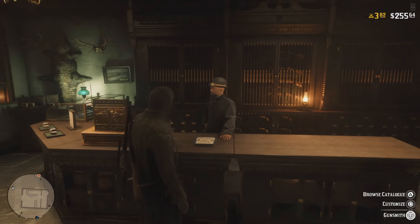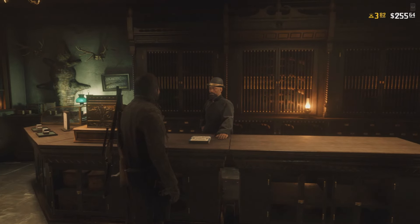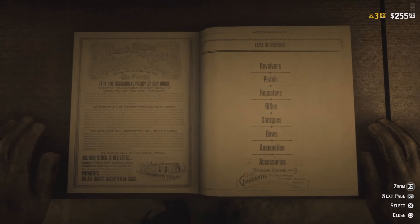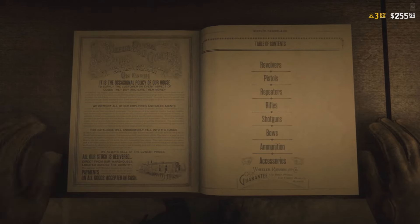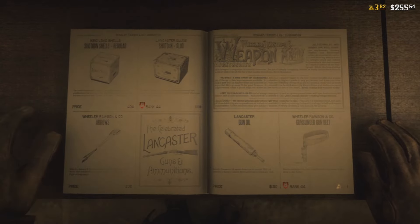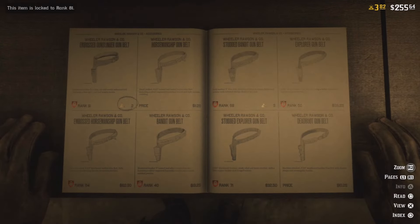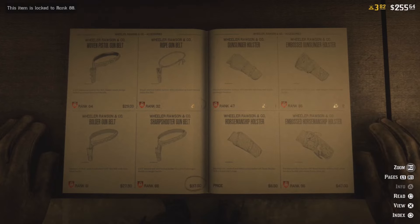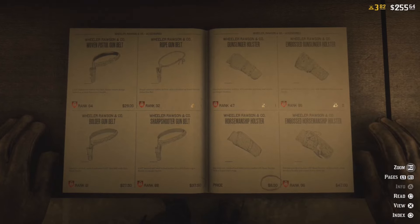Ladies and gentlemen, I'm here just to give you a quick guide on how you can unlock dual wielding of your revolvers in Red Dead Online. It's actually pretty simple. All you need to do is be ranked 25 and then make your way to the gunsmith, or use your pocket catalog, in order to purchase the very first offhand holster.